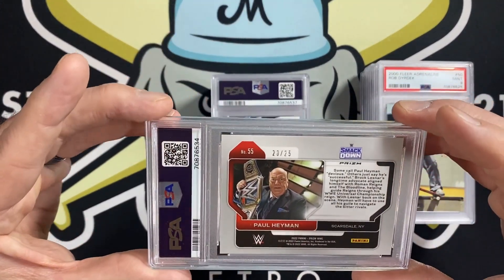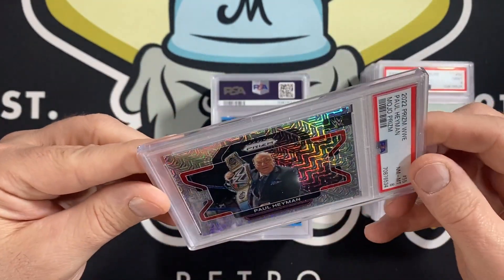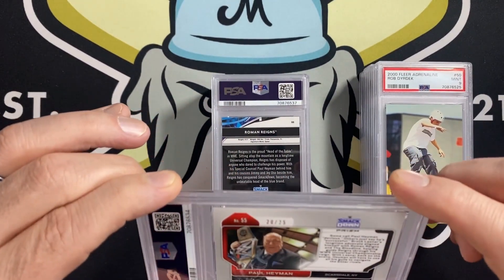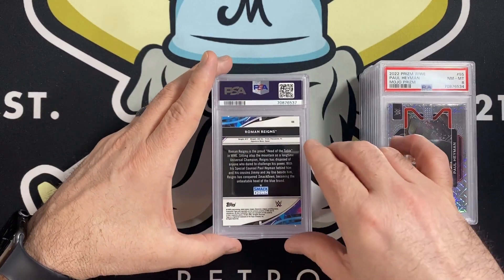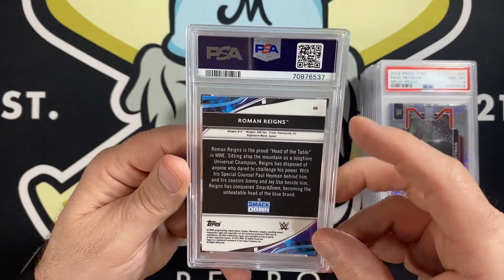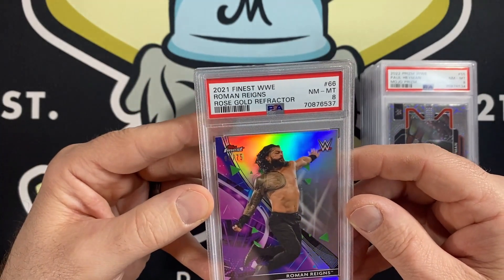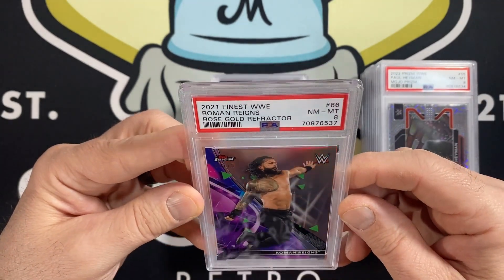We have another Paul Heyman out of Prism, out of 25, and got an 8 on that one. Must have missed something on the surface because it was centered really well — I have to look that over. Then the Roman Reigns — I think this is the Rose Gold Refractor out of 75 — and an 8 on that. A lot of the 2021 Finest refractors have very light print lines running through them, so that must have hurt that one.